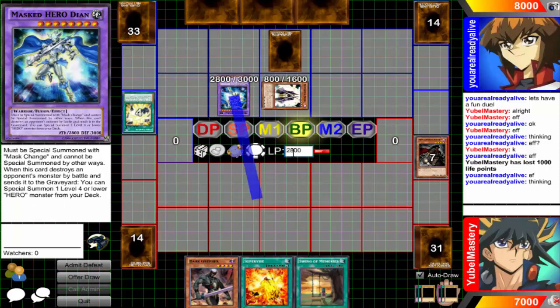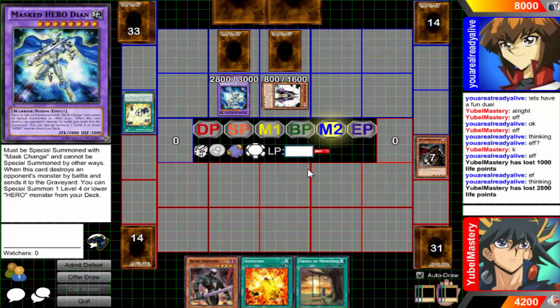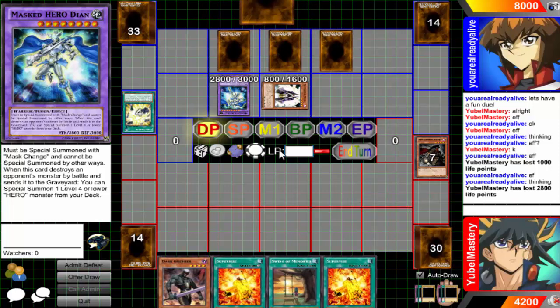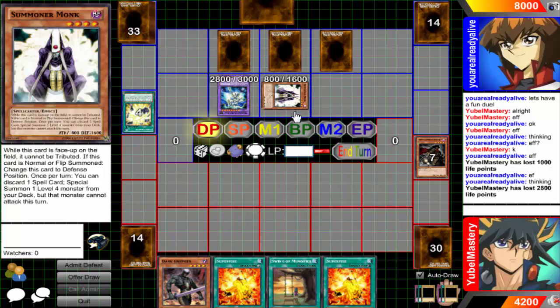Dion can punch me in the face for 28. One of them is Mask Change Second, so he can literally activate Mask Change Second, turn that Summoner Monk into a Dark Walkway by discarding a card. So I'm still fucked. Still fucked. That's awesome. I think he might have this.